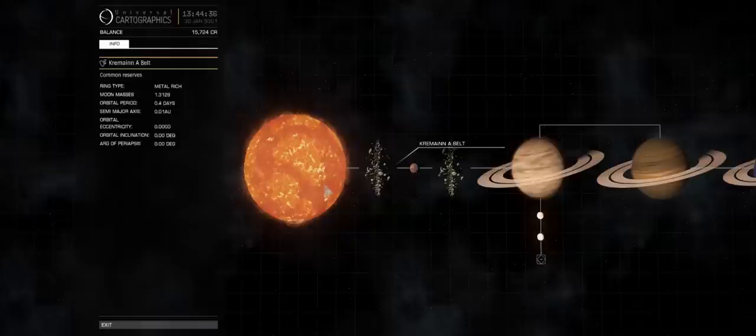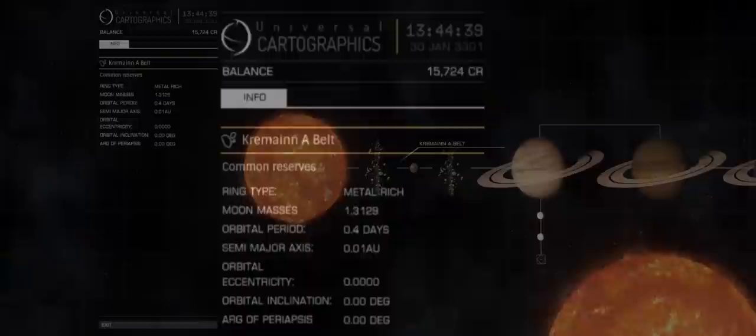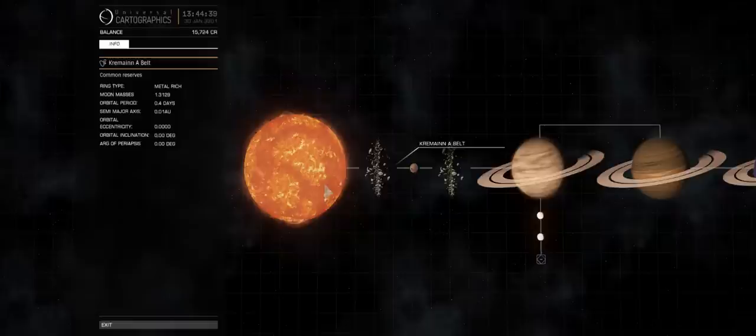Now we've found a system that is a potential candidate, we need to move on to the next step: determining the quality of the resources available. We do this by selecting the resource on the system map and then checking its details on the info panel on the left. There are two details to check: the first is the quality of the reserves — here you can see these are common reserves. The second is the ring type — here that is metal rich. It is the combination of these two pieces of information that determines the overall quality of the resources you'll be able to mine.